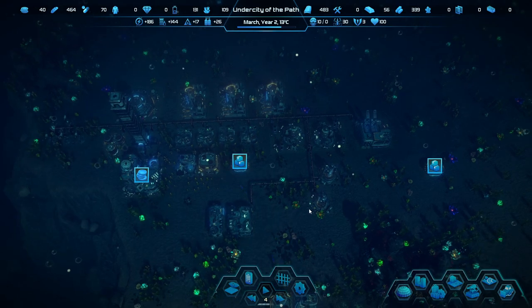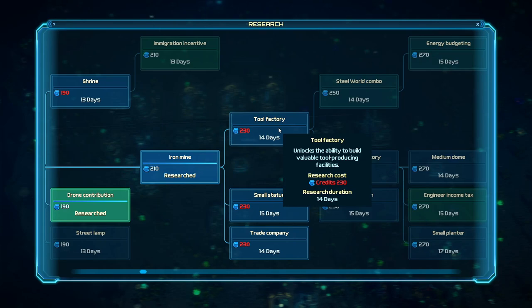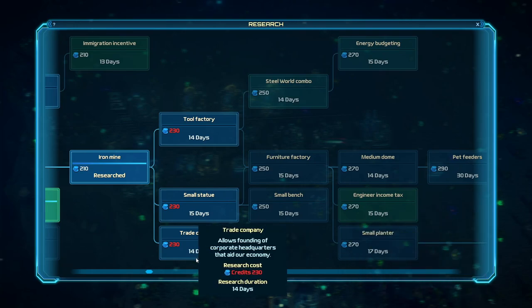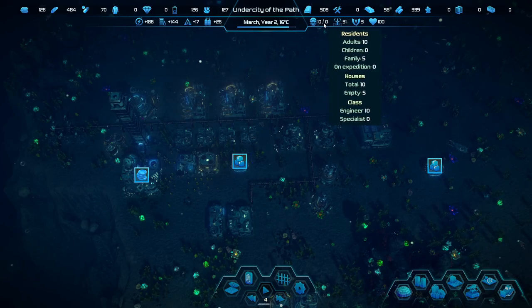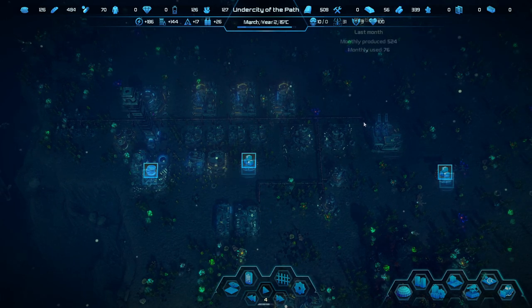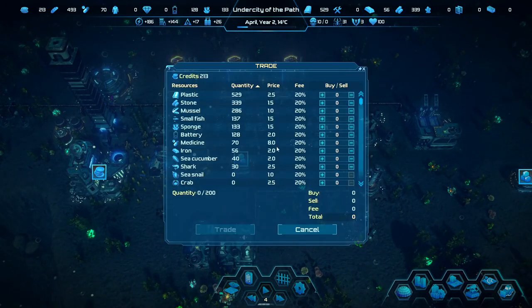We need to keep researching the iron mine. With a tools factory, we can start doing all the tools upgrades, which is going to be extremely expensive. On the other hand, with tools we can get a small statue, furniture, and an engineer income tax — 1 credit per engineer. We have 10 engineers, so about 10 per month. Not a lot, but we're desperate. Plastic is actually doing really well, so let's start selling our plastic — that seems like a sound move.